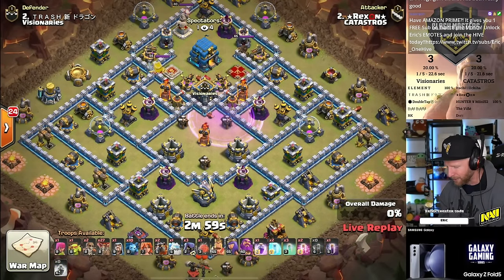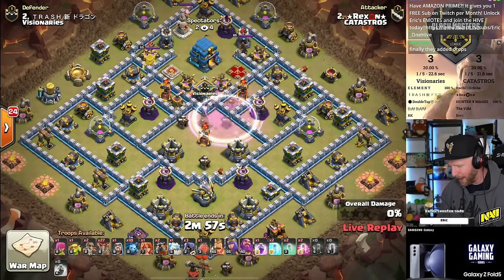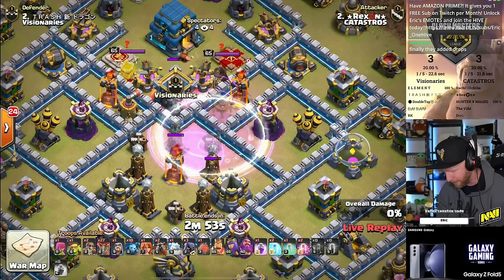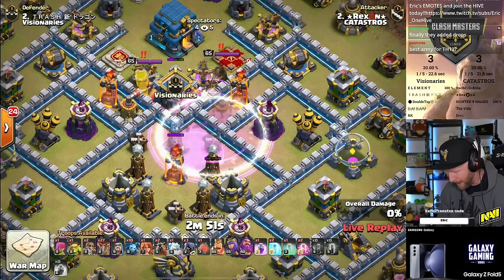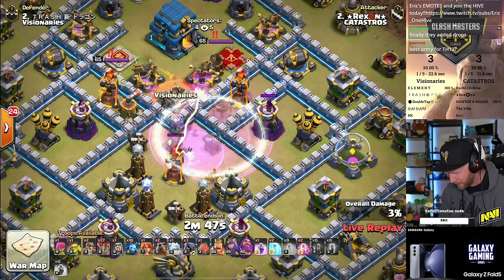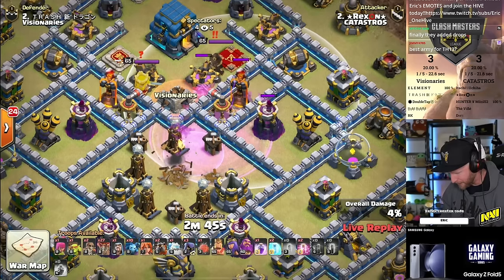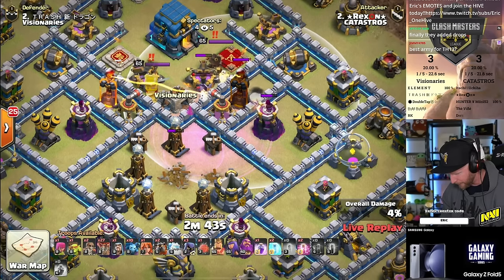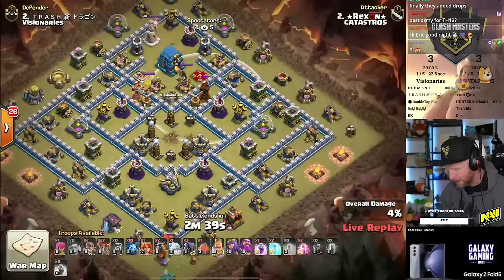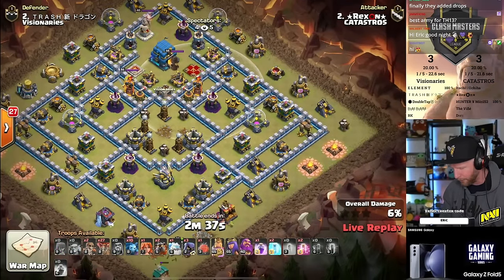The war is all tied up. Remember, this is a grand finals match — the winner of the Clash Masters League is decided right here, right now. It looks like it's going to be a skelly bat donut. Skeleton spells going after the CC, bat spells trying to work on the multi-inferno. They can't reach the other inferno, but they do get the sweeper out of the way, and they get the inferno — so that's good.